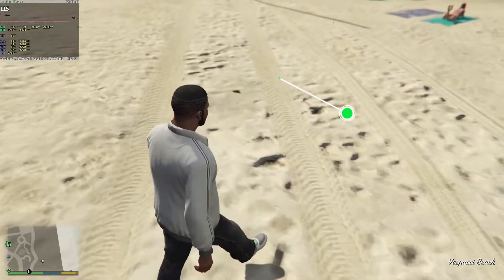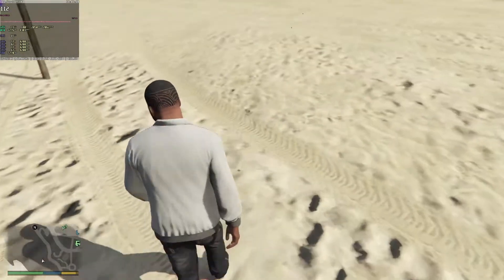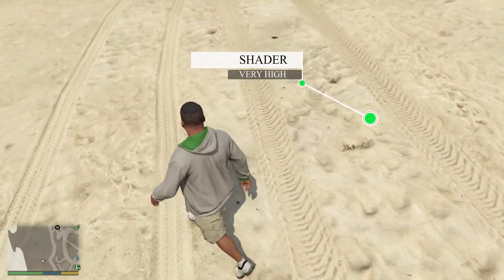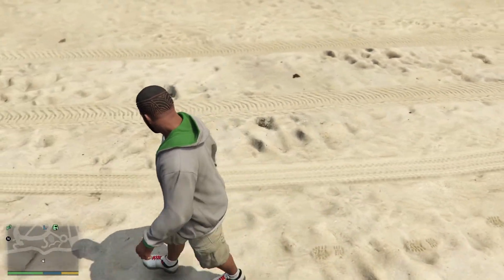Shader quality only affects the depth detail on the ground — it's actually parallax occlusion mapping, an older technique used in the early 2000s. Modern GPUs can handle this with ease, so use very high or high.